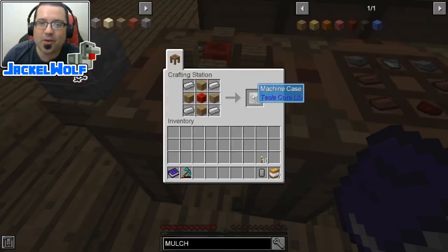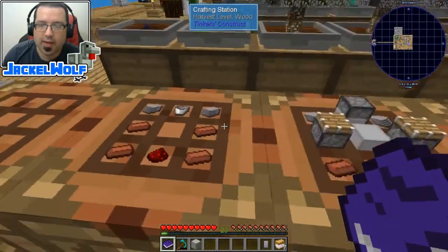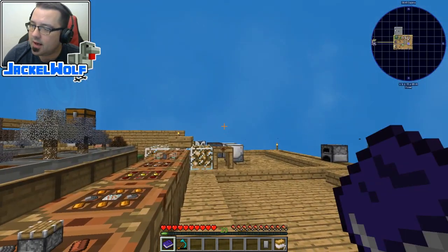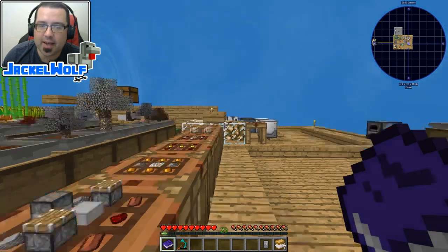To start, we are first going to need a machine case. To make a machine case, it is four iron ingots, four wood planks, and a block of redstone. We're going to take that machine case and place it into a crafting table with four bricks, a piece of redstone, a bucket, and two pieces of plastic. We were making this quite a while ago when we were working on the compact chest, when we were making the little latex machines.